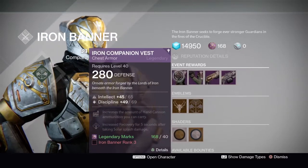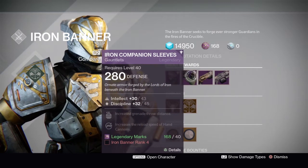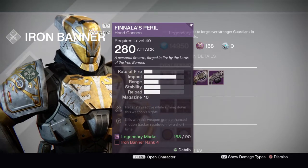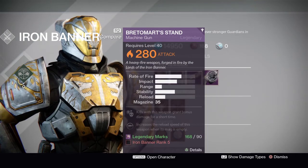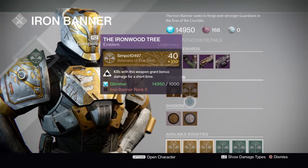We have an Iron Companion Vest, Iron Companion Sleeves. We also have a Finales Peril Hand Cannon, and then we have a Bretelmart Stand Heavy Machine Gun.